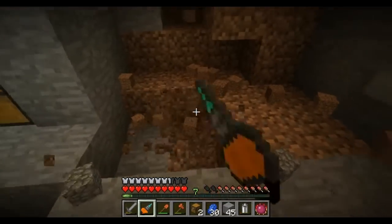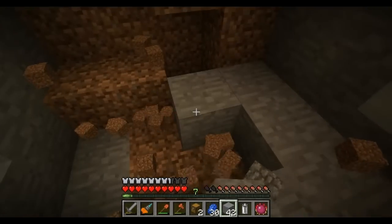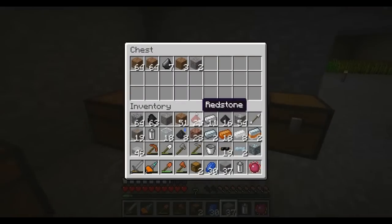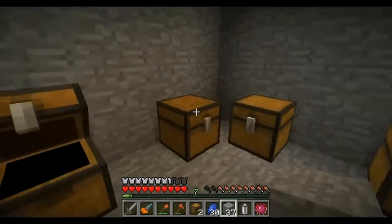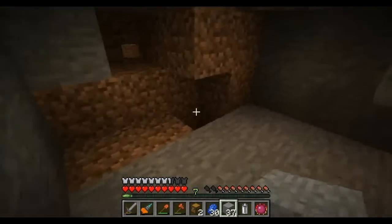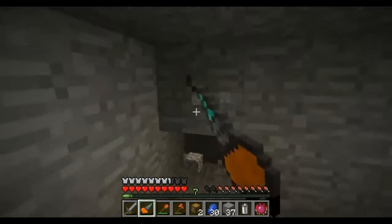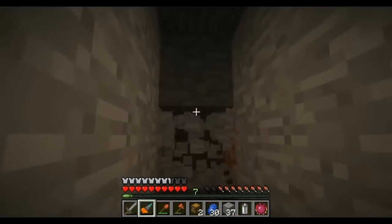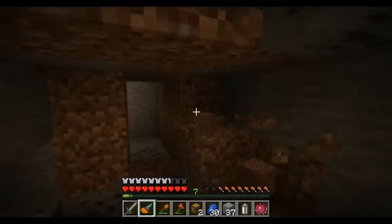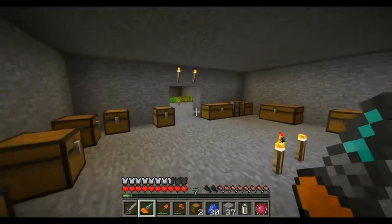Dang it, why can't it be more efficient? And then once I get the mining laser you'll see how inefficient that is — it's way worse. I've seen some videos of it; I haven't gotten it yet obviously, but it's pretty dang inefficient. So let's put those there so I can actually collect all this cobblestone and dirt, because before I wasn't collecting any. I need to make this wider. Oh looks like it's out of power already — that was pretty fast. Yeah, this thing runs out of power in a heartbeat.